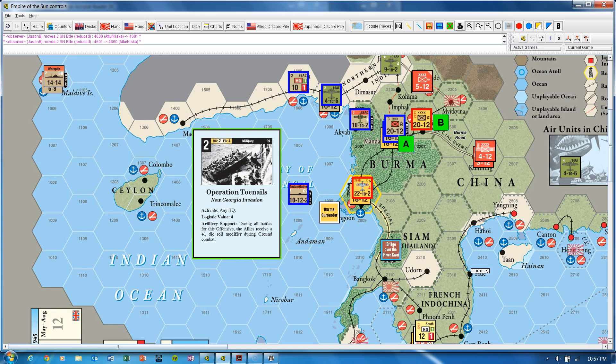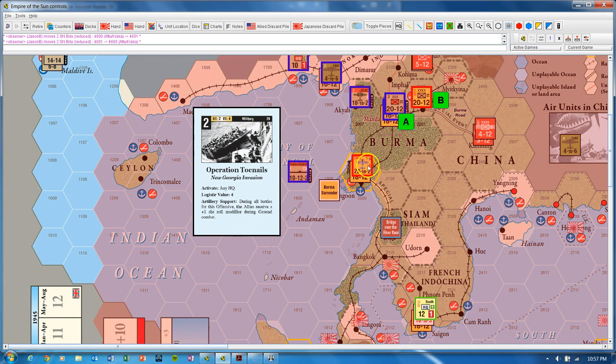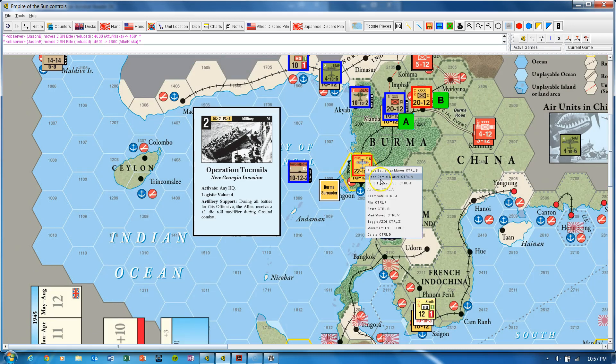First, one of the battle hexes needs to be within the range of the HQ. All three battle hexes are within range, but only one needs to be. If there are several battle hexes and only one of them is in range of a supplied HQ, that's all it takes for that HQ to then be able to activate units in reaction.